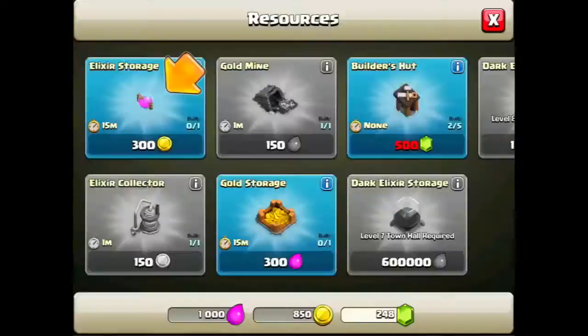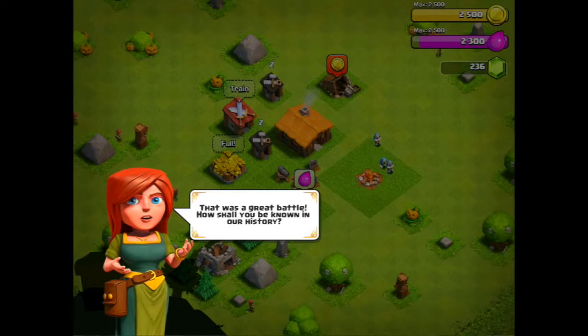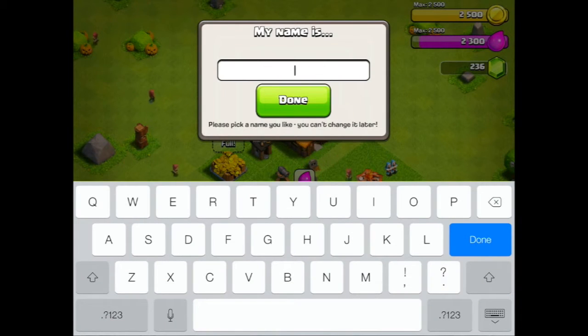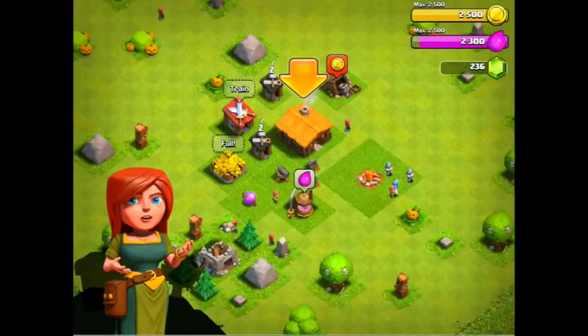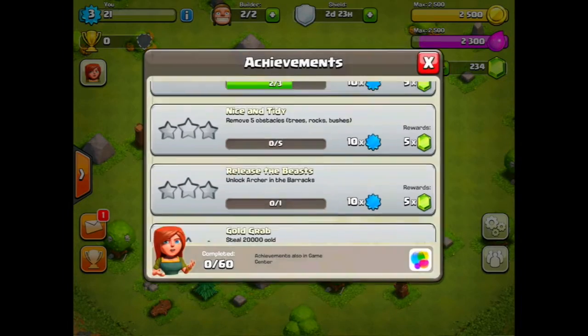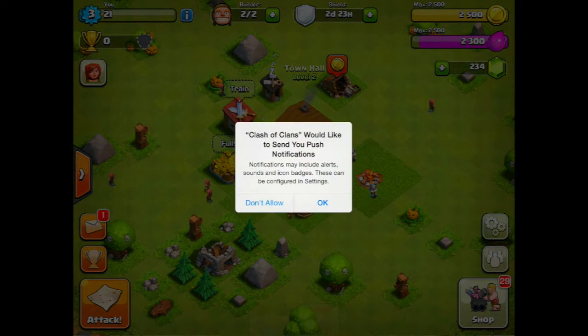Now you're going to download Clash of Clans and play through the tutorial all the way up to the point that says 'my name is.' Here you're going to enter your new Clash of Clans name. Then continue to play until it says 'Chief.' At this point you can go back to your home screen.